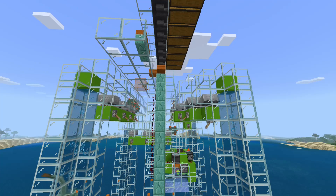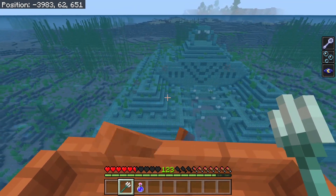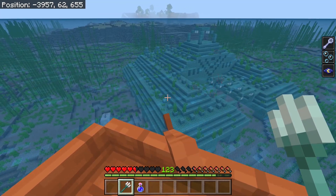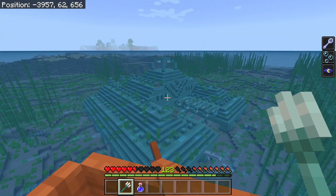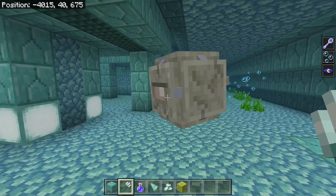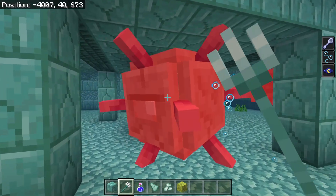Take a look at the description for a list of materials. The first thing we need to do is find an ocean monument. This one is beautiful. You're going to find them in the deep oceans, and they can actually be under ice as well, so you've got to be on the lookout. One of the first things we've got to do is jump in and find the three elder guardians inside, take care of those, and then we can start spawn-proofing this place.